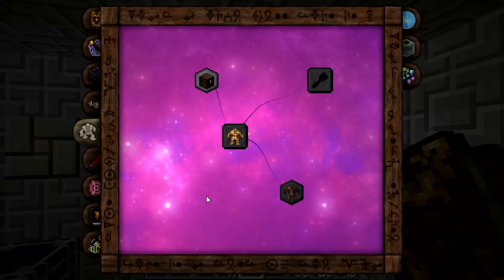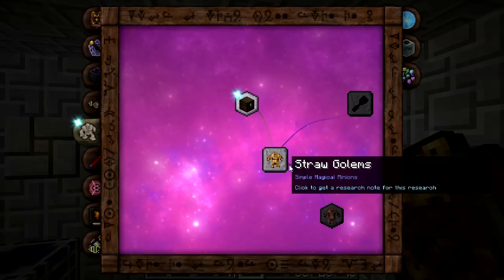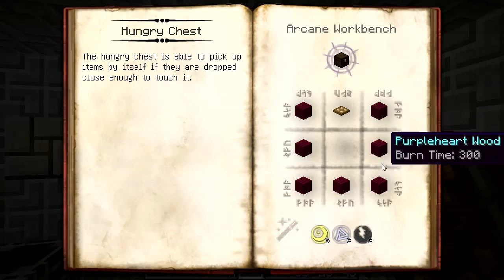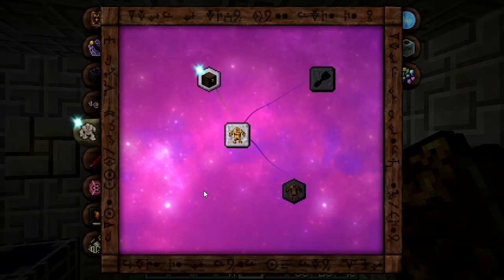To get the golems, you notice that most of the stuff on this tab is disabled - not available just yet. But there's that flashing item up here, the hungry chest. This is one of those where you can just click to buy the research. That's granted us the research for the hungry chest. Basically, when something gets tossed nearby the chest, close enough to it, the chest will automatically gobble it up. And now this has unlocked the straw golems.